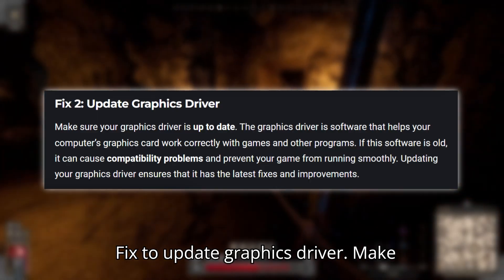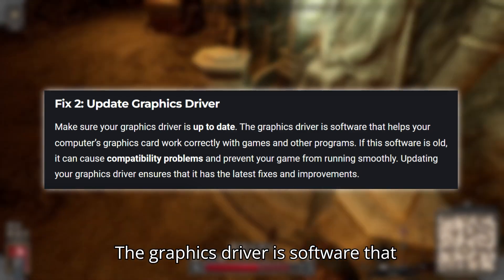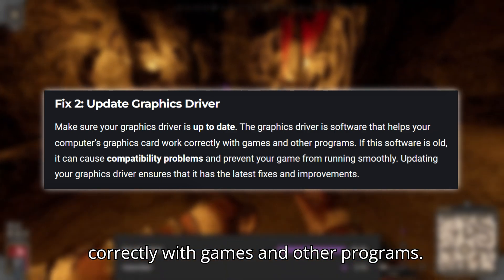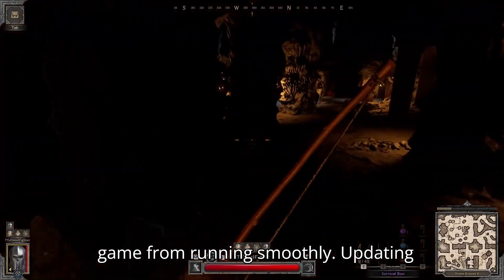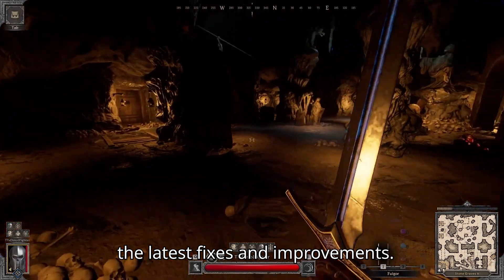Fix two: update graphics driver. Make sure your graphics driver is up to date. The graphics driver is software that helps your computer's graphics card work correctly with games and other programs. If this software is old, it can cause compatibility problems and prevent your game from running smoothly. Updating your graphics driver ensures that it has the latest fixes and improvements.